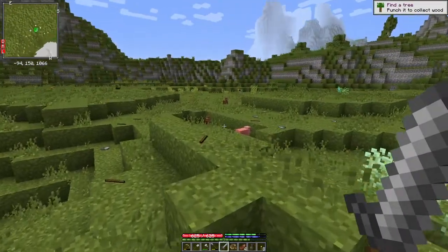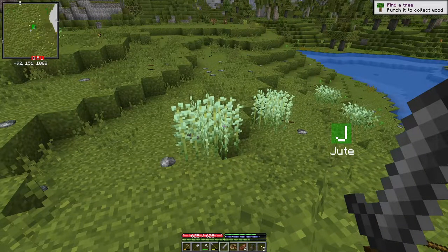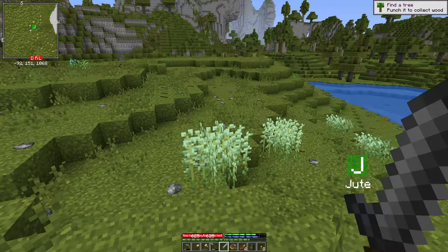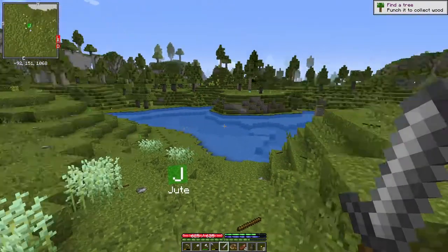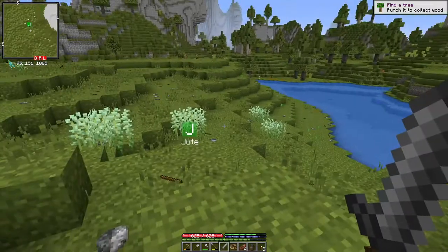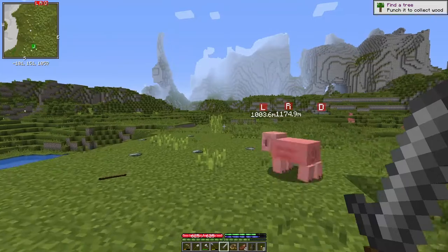I've made my way back to the jute and it's still not mature yet. You can tell because when it's mature it'll be taller and will have little yellow flowers on the tips. Jute's pretty easy to identify that way. So I'm going to head back home and give it a week, then come back and see if I can harvest it.